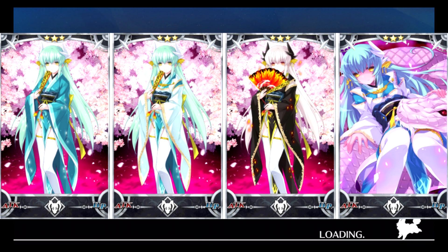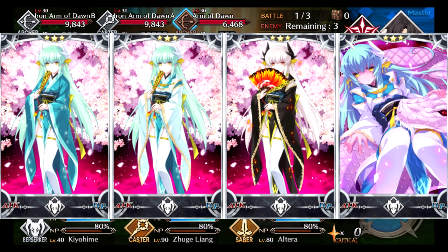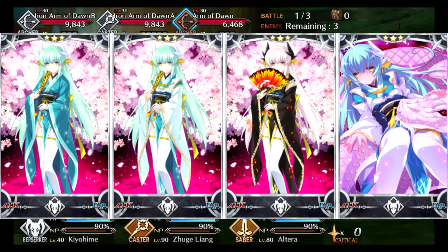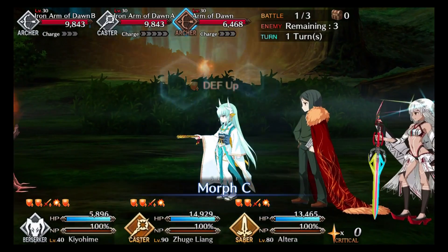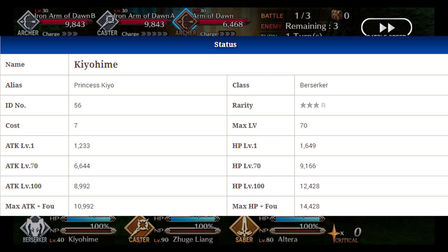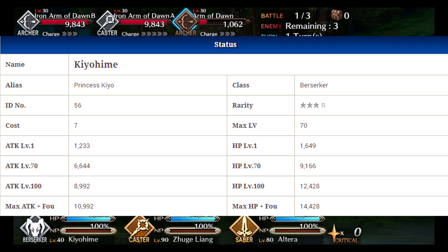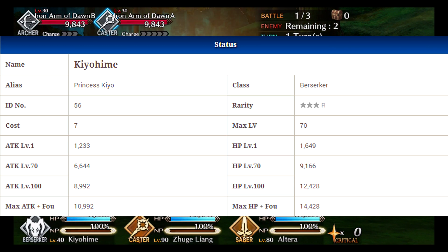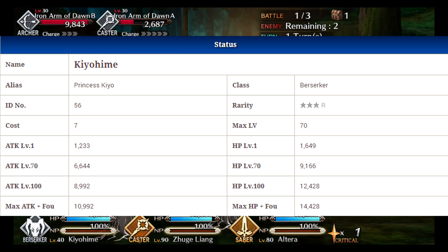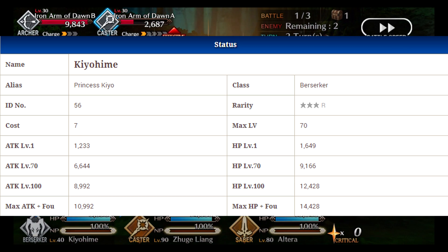She is a Berserker type, so she will be effective against pretty much all the other types, but she will take double damage from them as well, so you do have to be careful. She only goes up to level 70 and she's a little bit on the weaker side with 6644 attack and 9166 HP. It is pretty low on the attack stats, but she is a Berserker so she will be doing inherently more damage, which is nice, and her Noble Phantasm is pretty strong as well.